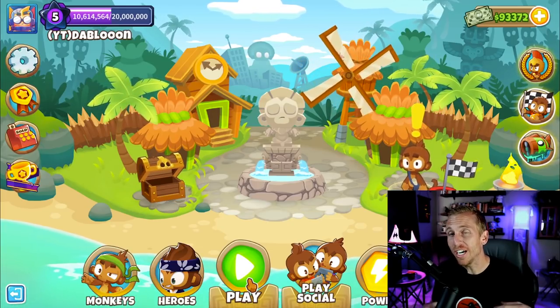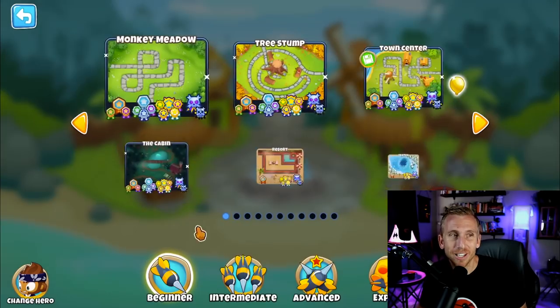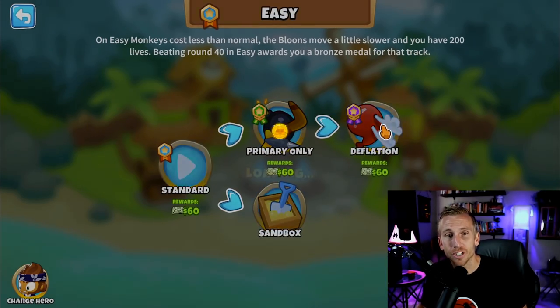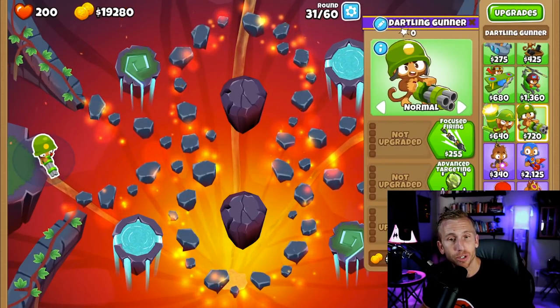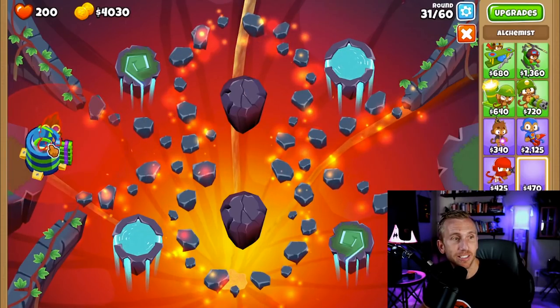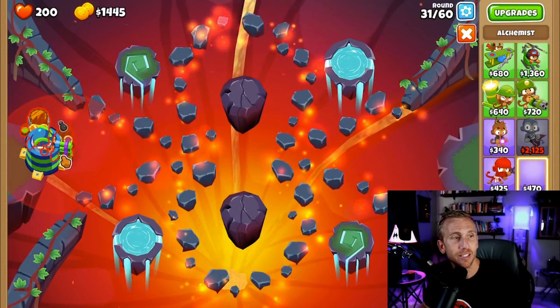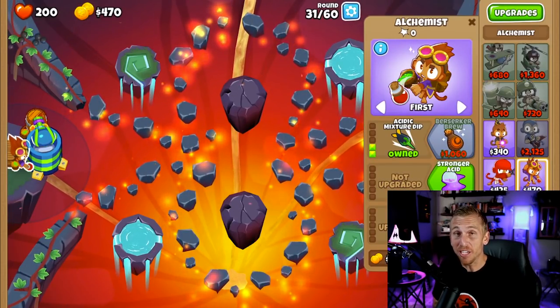We're going to go through this slow, and once you guys figure it out you can go as fast as you want and repeat it over and over. Click play, go left twice to Infernal, go to Easy, go to Deflation. Place a Dartling right here in the middle, upgrade it all the way to the right, go all the way to the bottom, to the middle two, and turn it to target independent. Place an Alchemist right here, go up to the third on top and one on the bottom. Place another Alchemist here, then hit play, leave it on fast mode, and you're done.